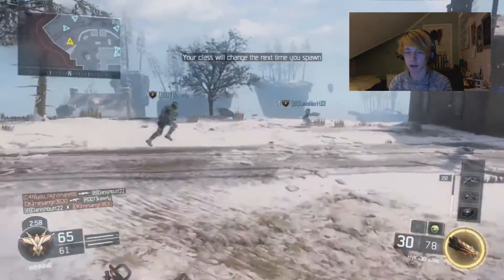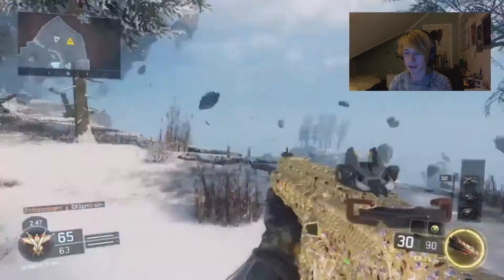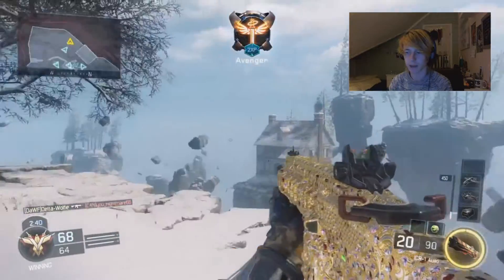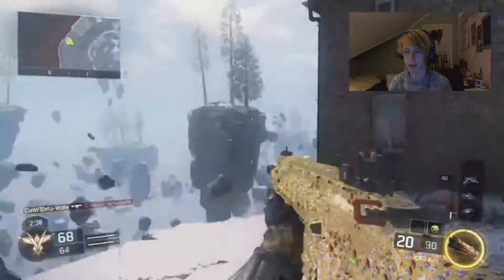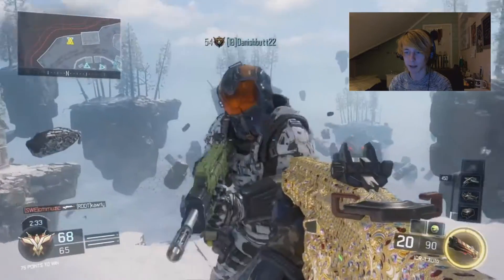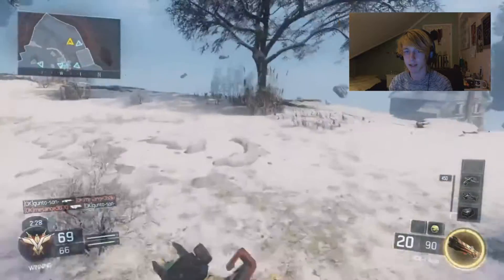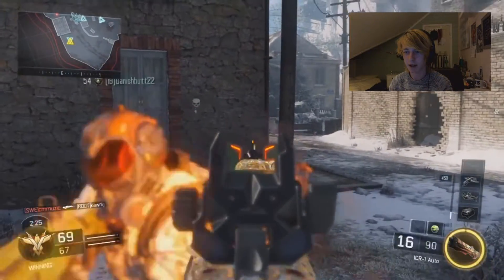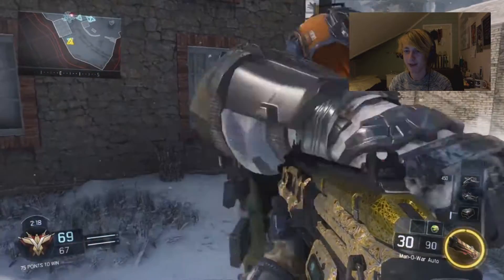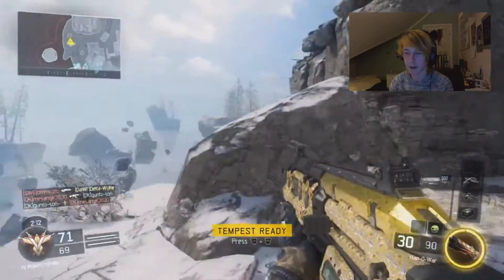Okay, second to last class — we're also now in the lead of this team deathmatch match, which is really cool. We've got the ICR, which in my opinion looks kind of awesome because the diamond camo has this kind of pink color to it. You can see it really clearly when I'm moving to the left. This is me moving to the right, sprinting with it, aiming down sight, and shooting.